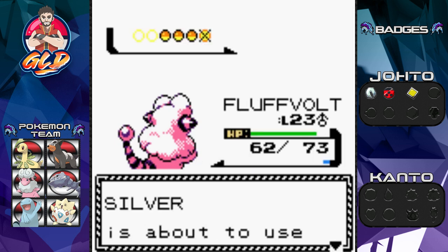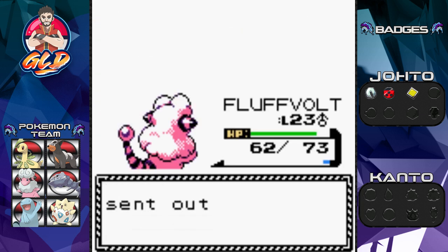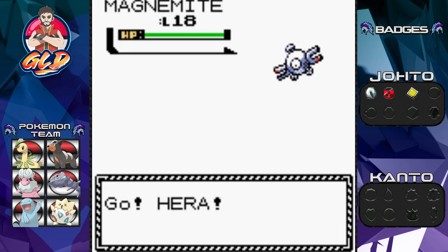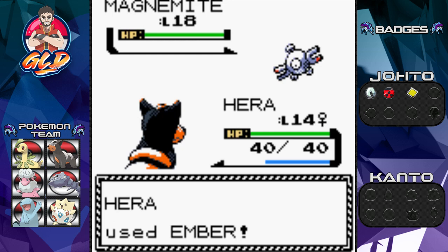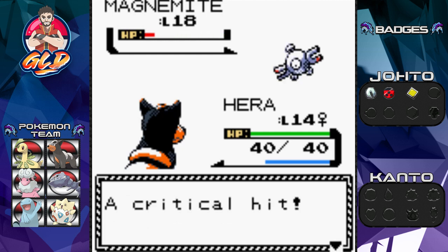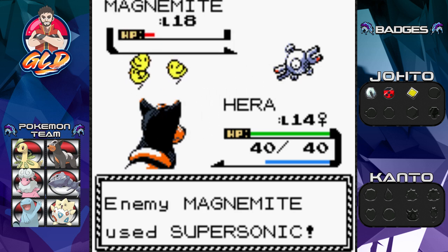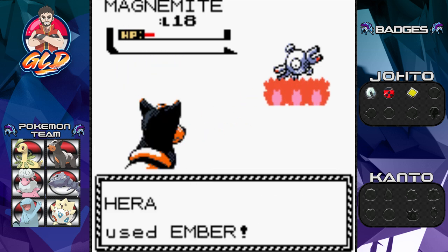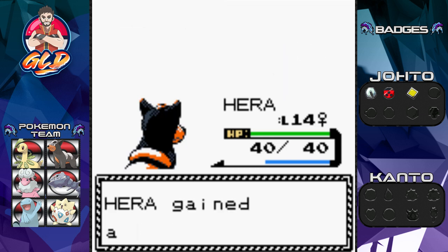Here comes a Magnemite, so let's finally use Houndour. The only problem is it's underleveled, but this is a good type matchup. Steel-type Pokemon, eat my dust - critical hit! Houndour gets confused but we still hit it. 500 experience points and Houndour grows to level 15!